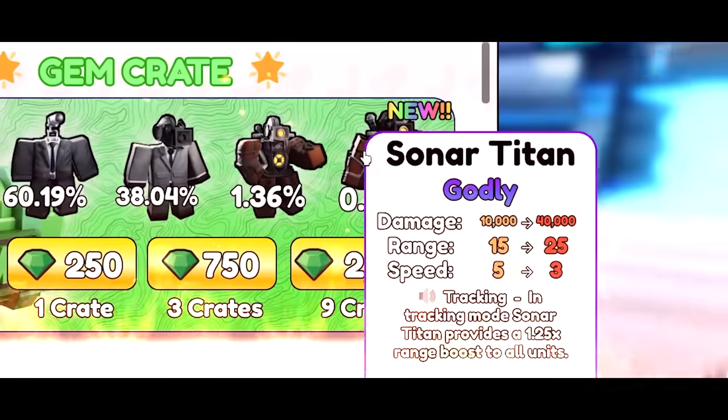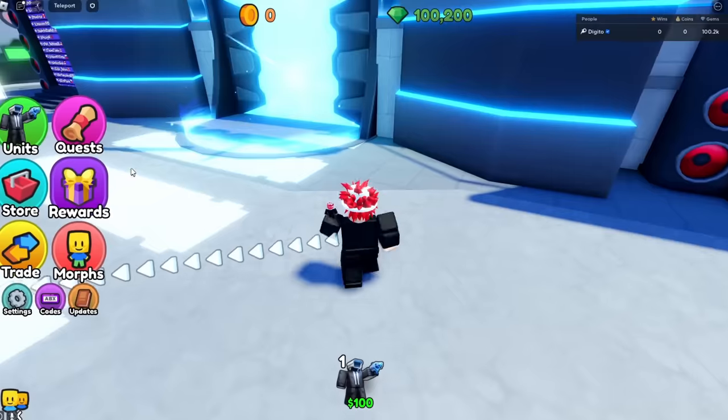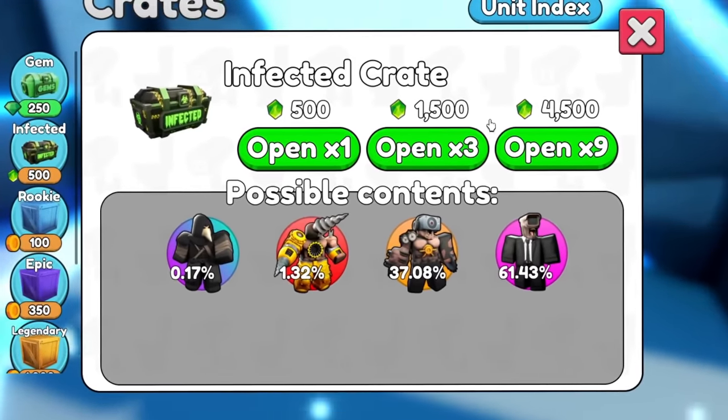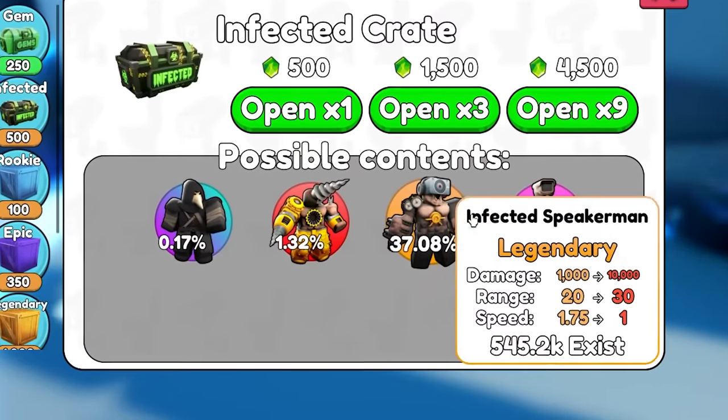Today I'm going to be getting the brand new Soter Titan in Skippy Tower Defense, so check this out. It's literally one of the brand new ones. We go over here to the crates. There's the infected crate that you can buy with the infected currency. You still have the cosmic unit, and there's 2.8 thousand of these that exist. That's crazy.